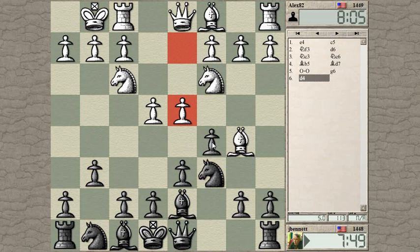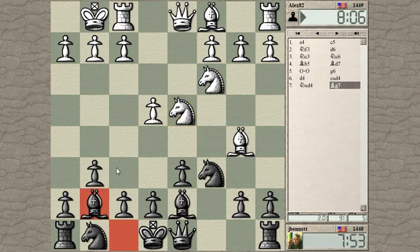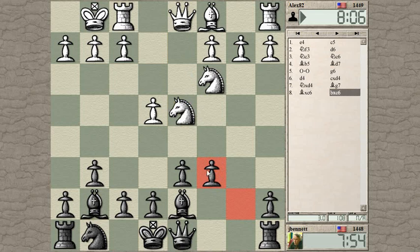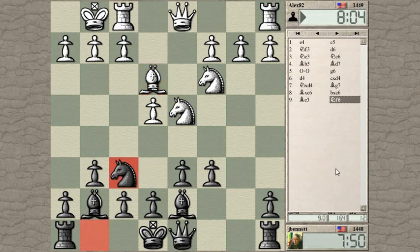That's interesting — he can't take back with the queen, he has to take back with the knight, so I still get my bishop here. I was thinking he'd take back with the queen and get on this diagonal, in which case I'd have to block with the knight. But he had to take back with the knight unless he took here first, because my knight was guarding that square. We've kind of transposed into some other kind of Sicilian.